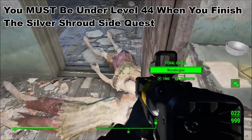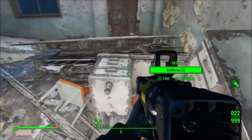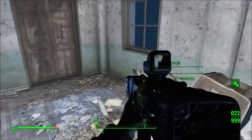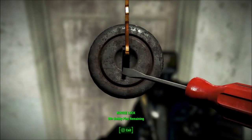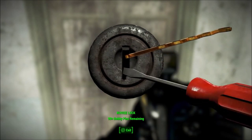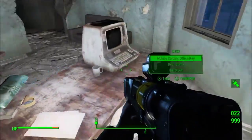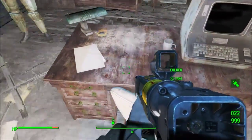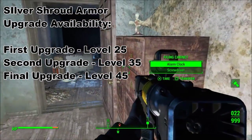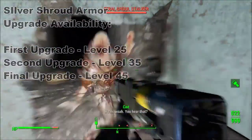Sounds easy, right? Well in retrospect it is, but let me get a little more specific. The way I've been playing Fallout 4, I haven't been looking up very much about the game — I like to stumble across items and quests through my own exploration. What makes the Silver Shroud armor such an awesome piece of equipment is that you can upgrade it a total of three times depending on your level when you finish the quest: the first upgrade at level 25, then again at level 35, and a final upgrade at level 45, giving the armor a damage resistance total of 87.